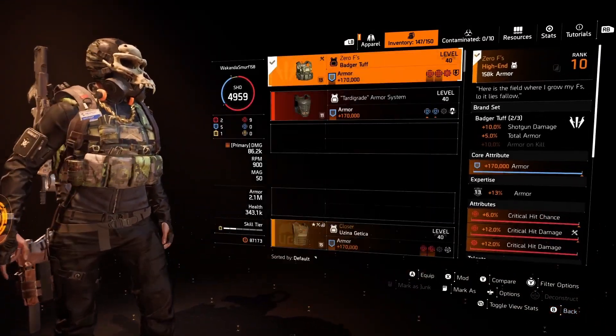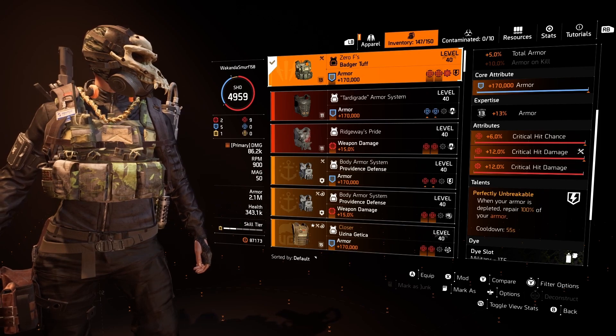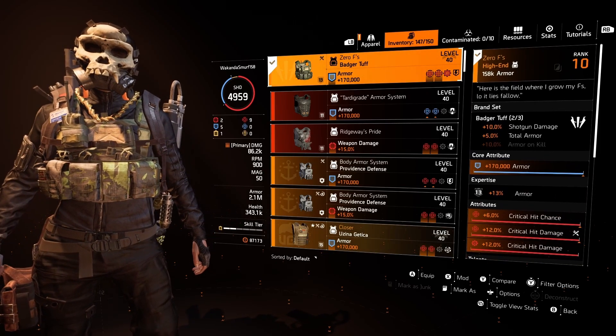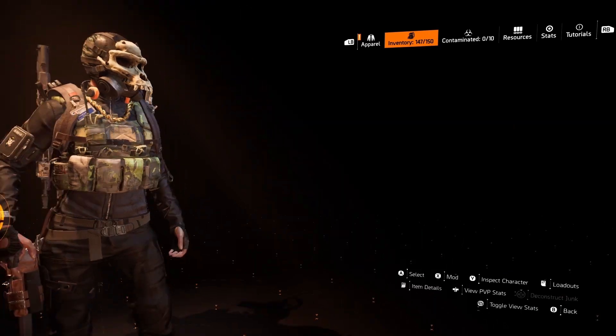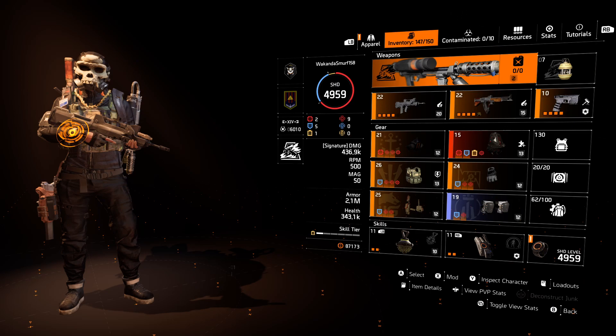We have the Badger Tough, perfectly unbreakable chest piece, which is going to give us 5% armor and 10% shotgun damage. We have one piece Providence, which is going to give us headshot damage and crit chance. We have on 5 blues and 2 reds. We're running the FAMAS and the TKB, both with Optimus, and our specialization is Firewall.